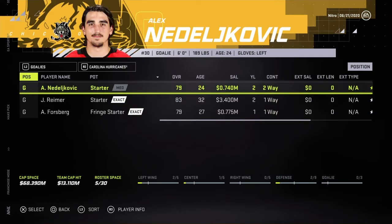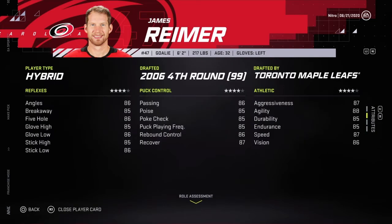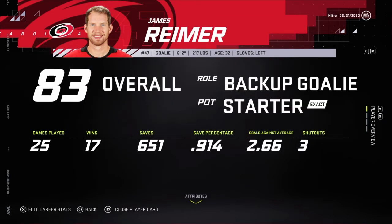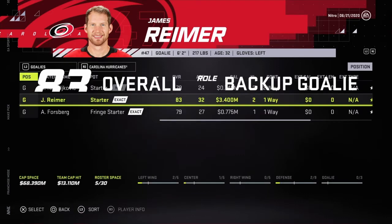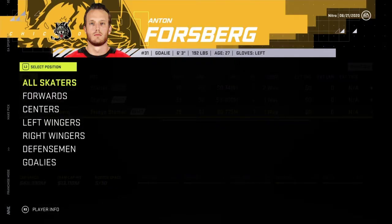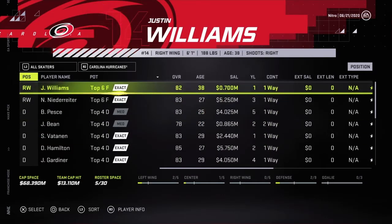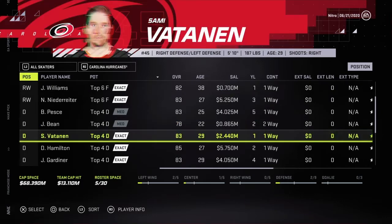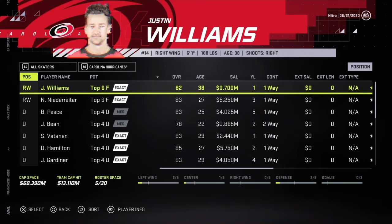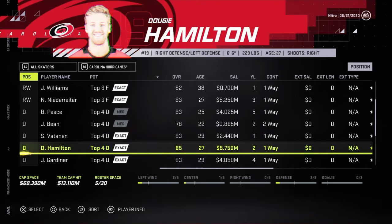Reimer — 83 overall, his contract's pretty good, decent stats last season. The Dell Joe — scrap that, that contract's not good. Williams just got retired, so just going with Hamilton, I guess.